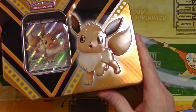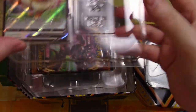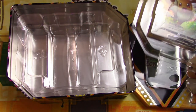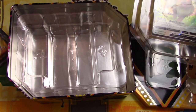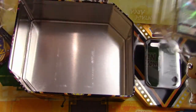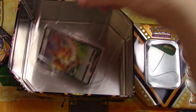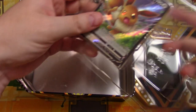Let's crack her open. There are the boosters, and there's Eevee. This is a lot cleaner than I thought it would be. Usually there are all kinds of weird things in these, but this is very clean. I like this — it's still plastic, but much cleaner than I had seen. I'm going to throw that away. There's my code — it's on the back of that.